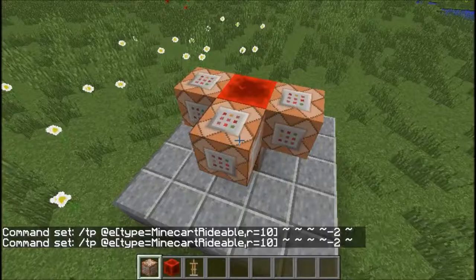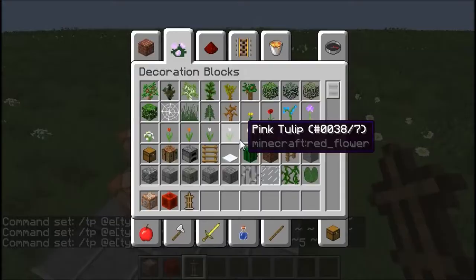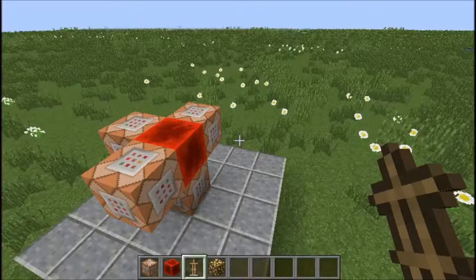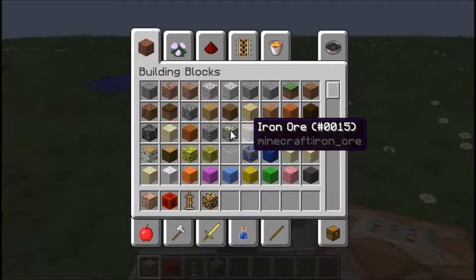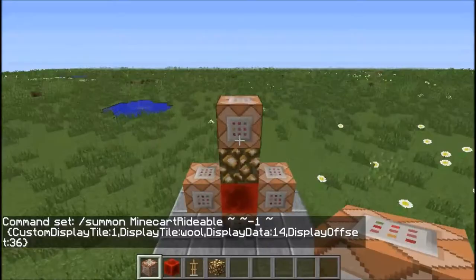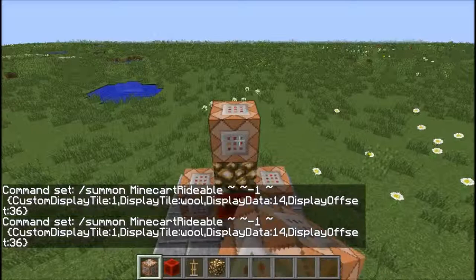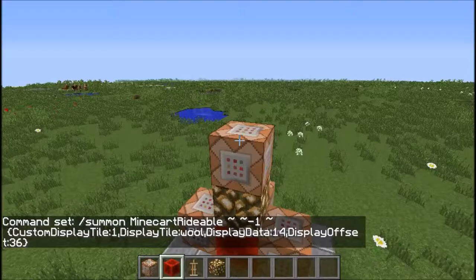What you want to do is get a glowstone block — that's what you want. Then there's a really really long command which I'm going to tab out and get right now. You want to place this just one block above the glowstone and set it to summon the minecart minus one block, so the minecart will be summoned inside the glowstone, just like that. I will put this command in the description because describing it in great detail right now would take a fair amount of time.